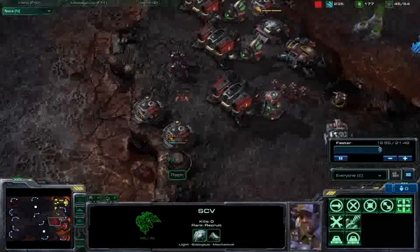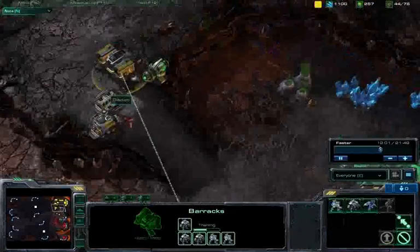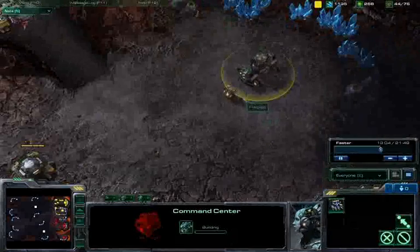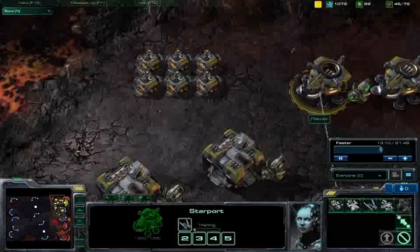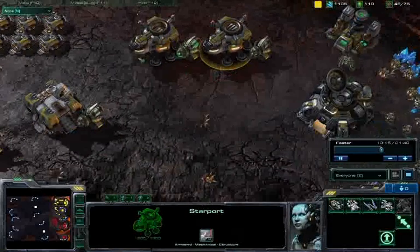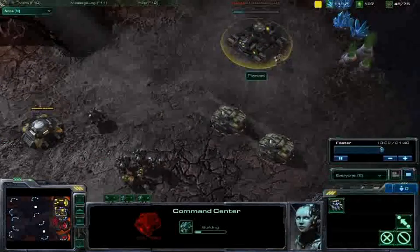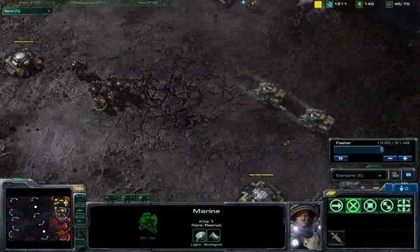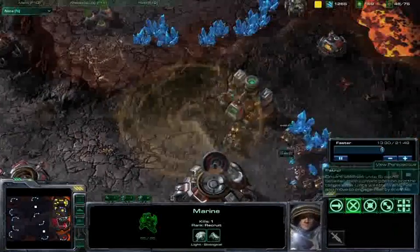Finally dropping some missile turrets, at least one over here. I don't know if that's the best location, but Racist seems to be content with his little contain. He's sitting at 1,000 minerals, which is probably 1,000 minerals too many, but he is actually creating a raven — two starports with tech labs pumping a single raven right now. He's trying to defend his natural expansion with siege tanks, bunkers, and general infantry.